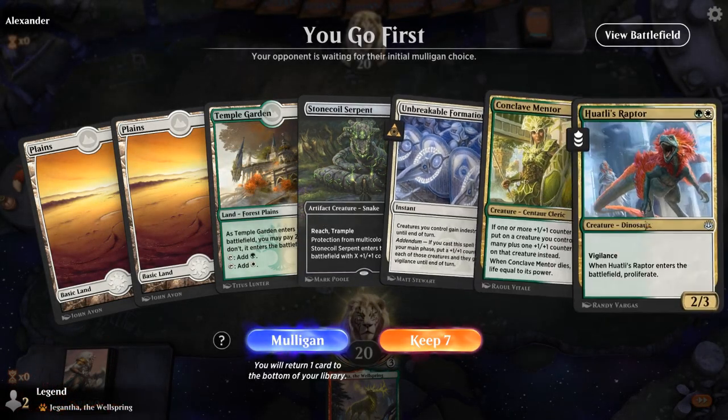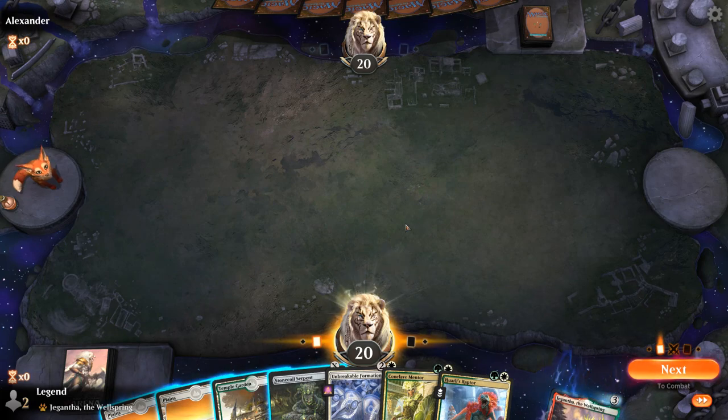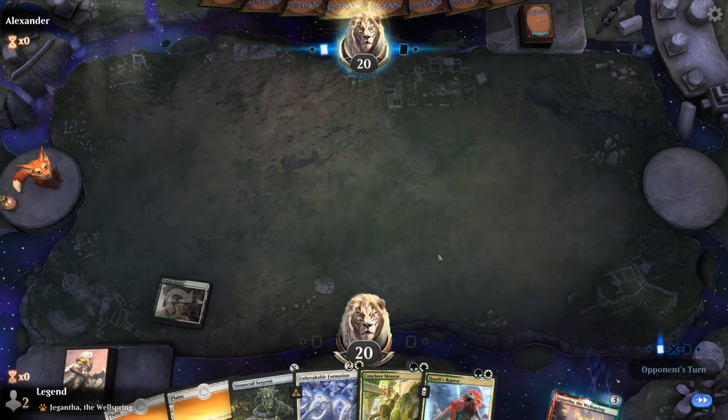On to the next one. We're on the play with a nice looking hand. I could go Serpent on one, Raptor on two — but I think we'll take a different approach and go Mentor on two, Serpent on three, and Raptor on four.